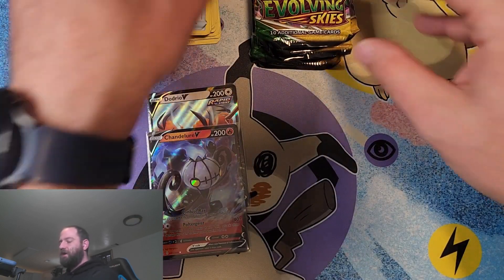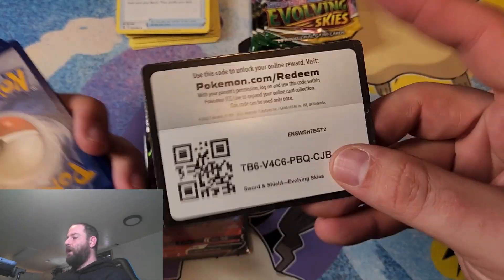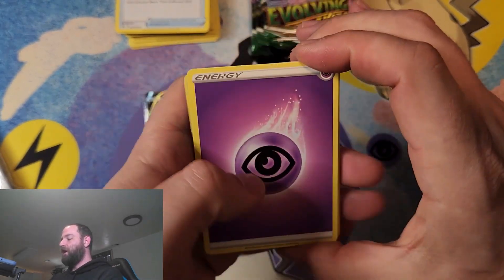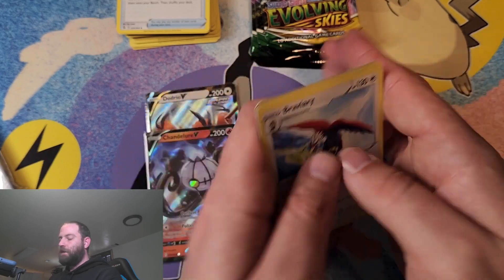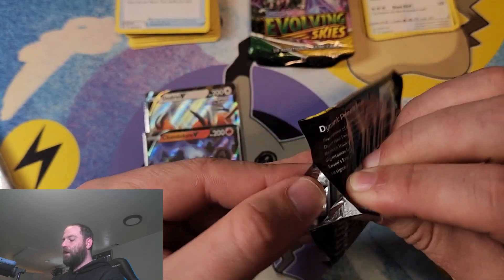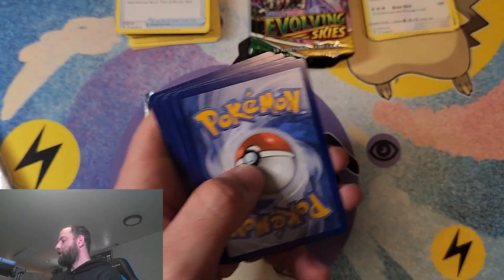Only two hits out of the Fusion Strikes. Moving on to the Evolving Skies packs — these are the ones I like opening, but I get burned on every single pack. I feel like it took me forever just to get to the halfway mark of the collection. I just don't get anything different beyond these pulls right here — pretty much the exact same pulls I feel like I get every single time. They just chop up the same cards and throw them in.